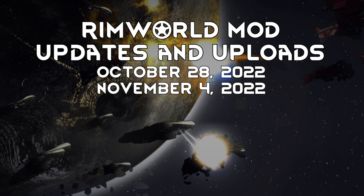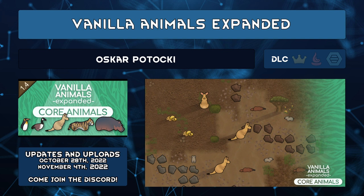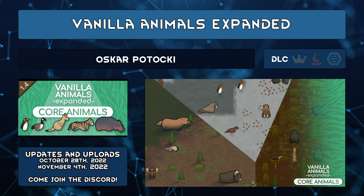Mods need to be updated to 1.4. If your favorite mod hasn't updated yet, be patient — they know. And depending on the mod, it might be a lot of work, which is why it's very impressive that the Vanilla Expanded team was able to update as many mods as they have. Almost every mod has been updated. For 1.4, the team has combined almost all of the animals into one mod: Vanilla Animals Expanded. The exceptions are Caves, Royalty, and Endangered Animals — they're separate. In the settings, you can disable any animals you don't like, like too many cats or dogs.